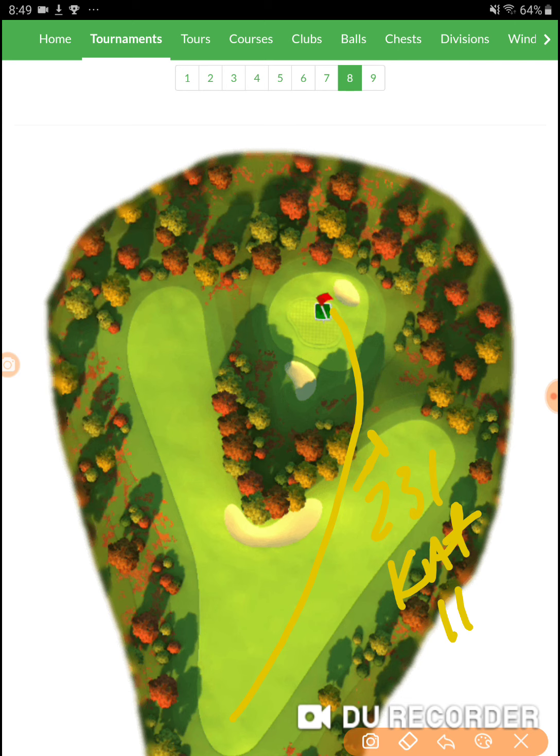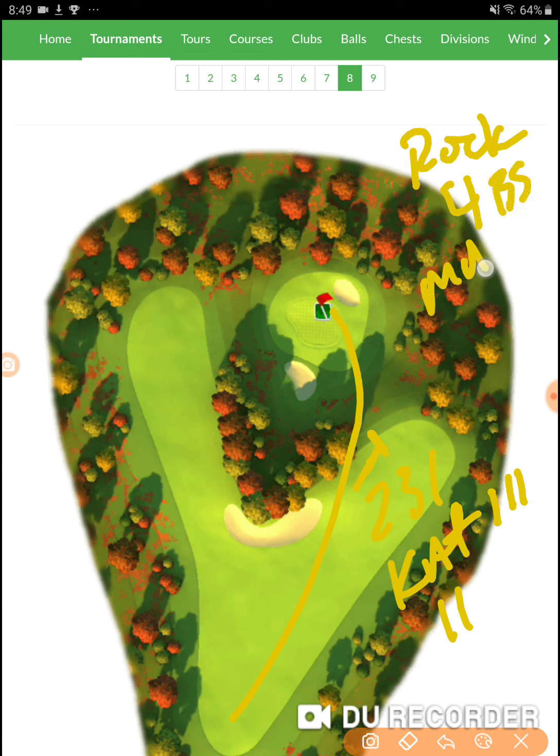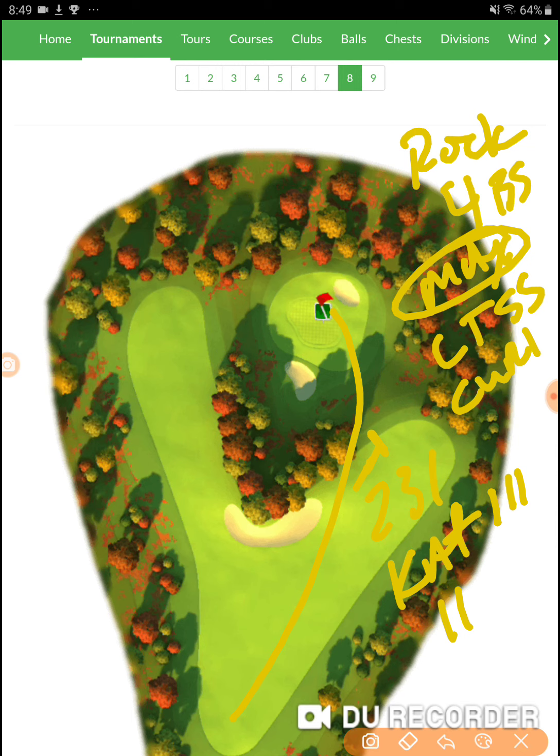A Quasar is not quite enough, and the Katana's got three side spin, so the three side spin is really important. For upper developed stuff, I'm using a rock with four backspin, max left side spin, and max curl. It's bringing the ball right around like this, hitting the green, coming back towards the cup.